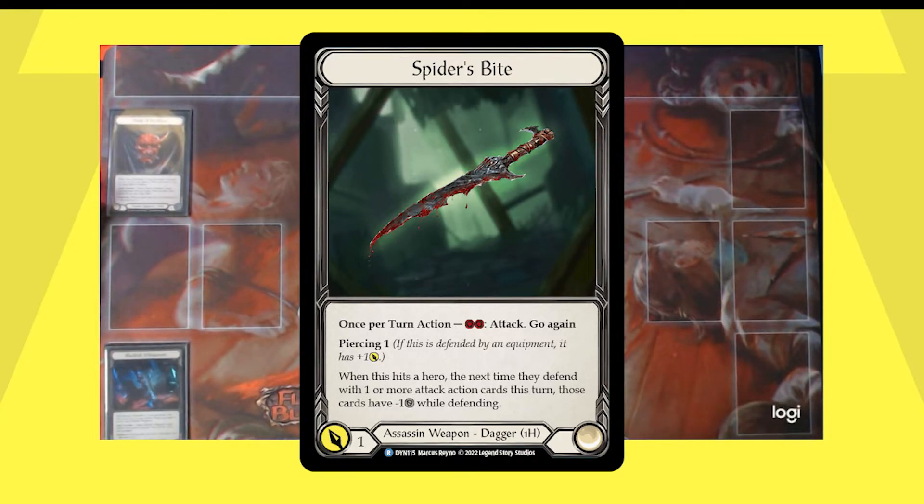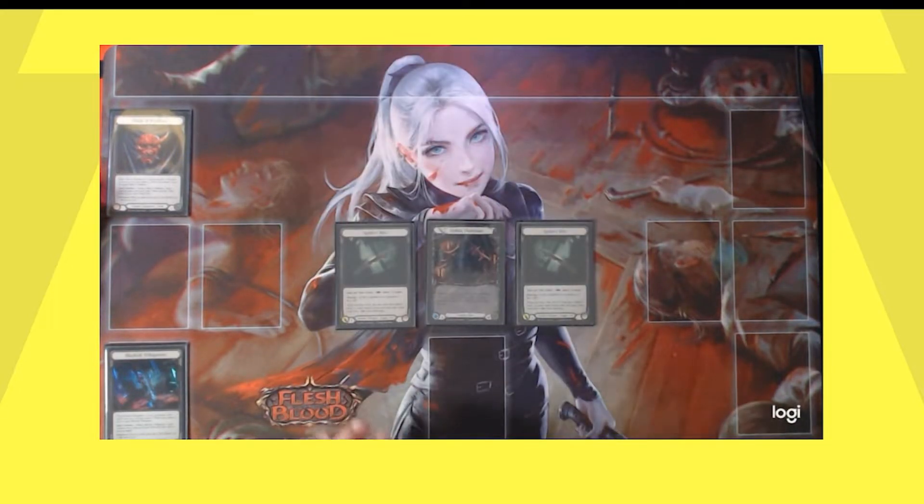These are the Spider Bite Daggers. Each is an Assassin weapon, one-handed dagger that attacks for one. Each says: once per turn action, pay two, attack, go again. Piercing 1 — if this is defended by an equipment, it gains plus one attack. When this hits a hero, the next time they defend with one or more attack action cards this turn, those cards have minus one defense while defending. So when you attack with the Spider Bite Dagger and you hit, your opponent's subsequent blocks with attack actions will have minus one defense — and that's every attack action used to block that turn. It's cumulative: if both spider bites hit, attack action cards get minus two. This both disincentivizes your opponent from blocking and enables additional banishes.